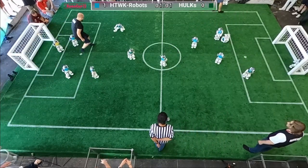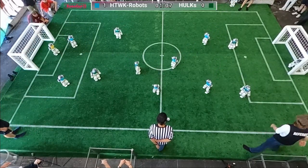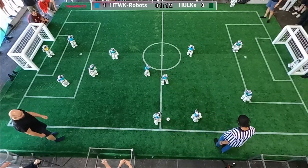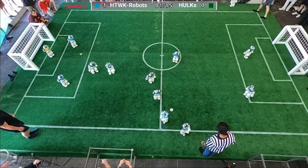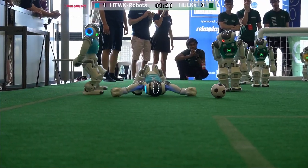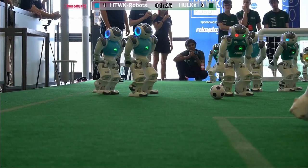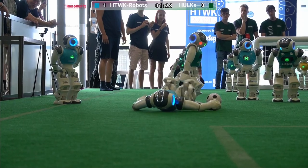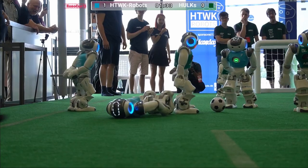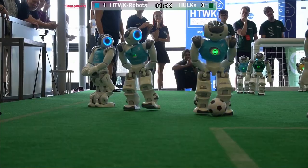Now Green 4 is penalized for pushing, but since the ball was far away there is no free kick — we just continue with normal play but with one less green robot on the field. Green 5, the goalkeeper, was leaving the field — this happens if the robot is not perfectly localized. Now Hulks are playing without a goalkeeper and without a midfielder for a few more seconds. Let's see if ATVK can get the most out of this advantageous situation. Also Green 5 is penalized.